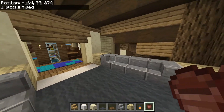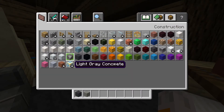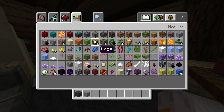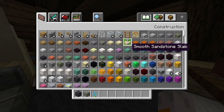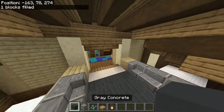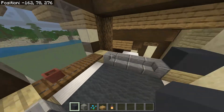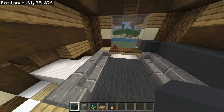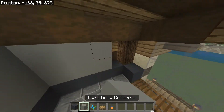Let's grab materials: gray and light gray concrete, a blue orchid, spruce planks, oak slabs, and some lanterns — that should be good to finish up this area. We want to put the gray on top of all of these, then four gray go on top of the birch, and then two high of light gray.